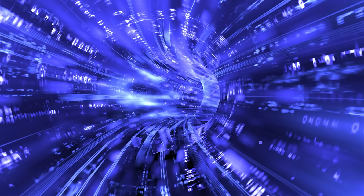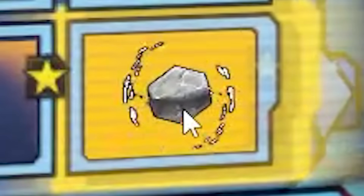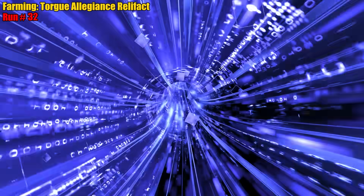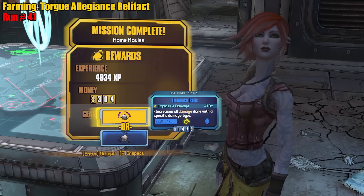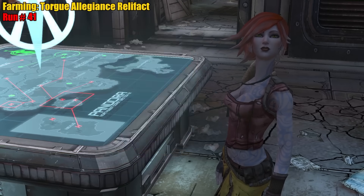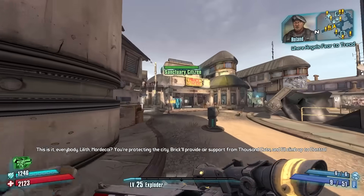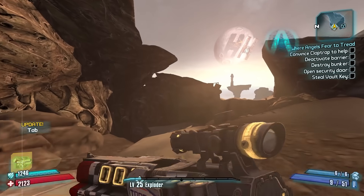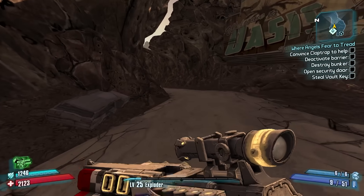First crash for today. Rip. We lost our purple relic with the game crash. Whatever. Blue rarity — we're losing 4% from the one we had before, but we'll take it. Level up again and off to Oasis. It must have been a random crash, not specific to spawning here.